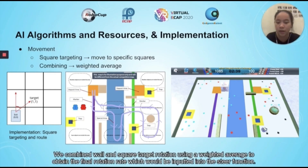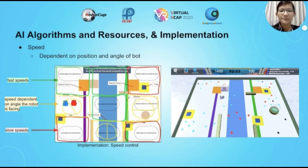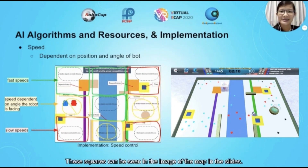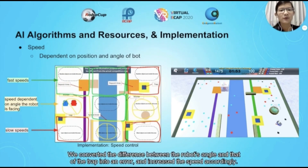We combined wall and square target rotation using a weighted average to obtain the final rotation rate, which would be inputted into the differential drive function. For speed control, we had multiple different speeds based on the position and angle of the robot. Originally, we had three speeds: a fast speed for squares without traps, a medium speed for those adjacent to traps, and a slow speed for those with traps. However, we realised this could be improved by varying the speeds of squares adjacent to traps depending on the angle of the robot — for example, if the robot was facing the trap, it would run at a slow speed. We converted the difference between the robot's angle and that of the trap into an error and increased the speed accordingly.